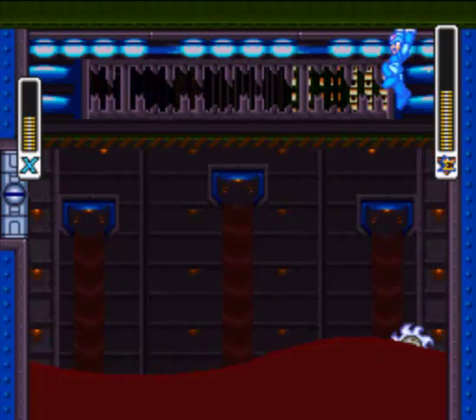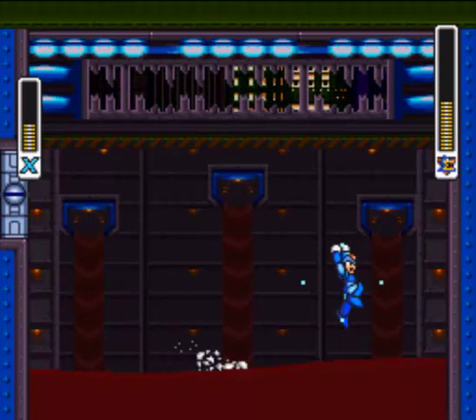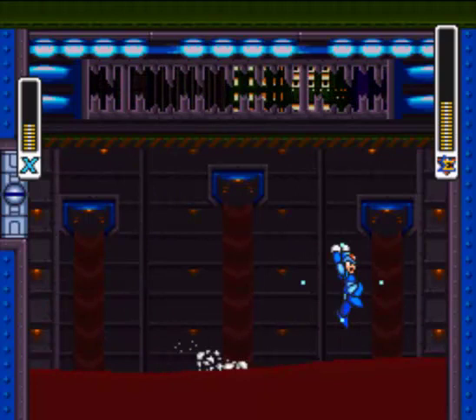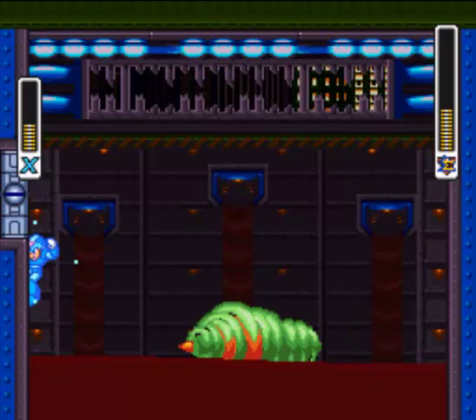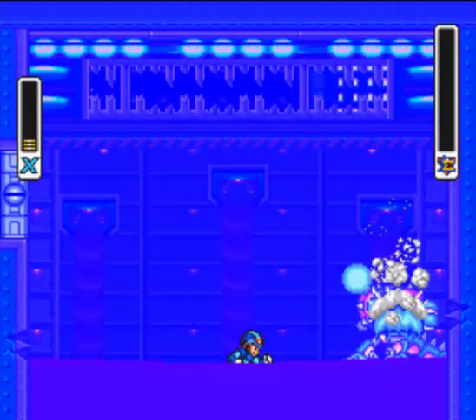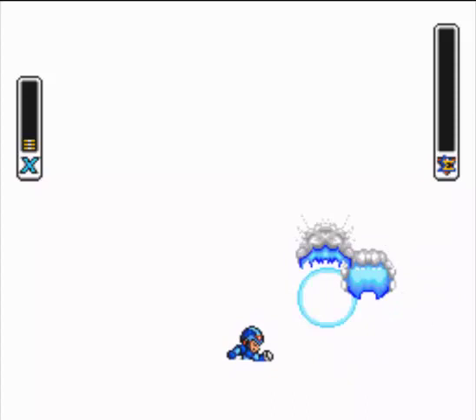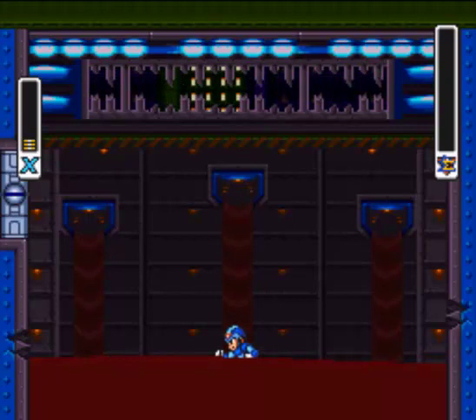Sometimes he throws two pairs of bouncing wheels, which is really a pain to dodge. He also has this attack where he... well, you saw it. Notice how the wall is now spiky there? If you try to climb on that part, it will hurt you. So you want to defeat him before he does that too many times, since good luck climbing the walls if there's more than one spiky part. Even one, if it's in the wrong place, can be a pain.